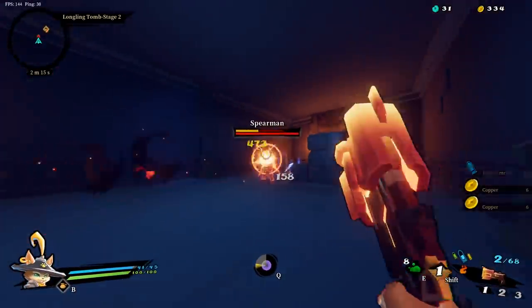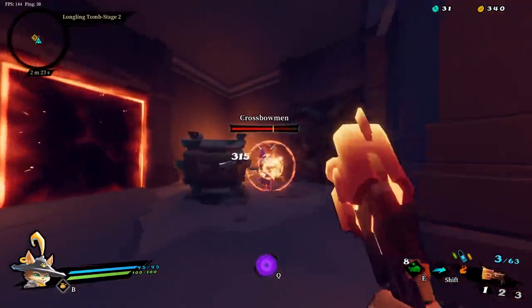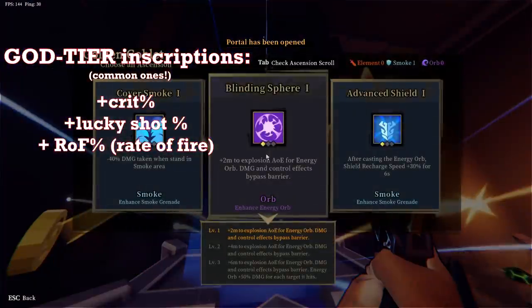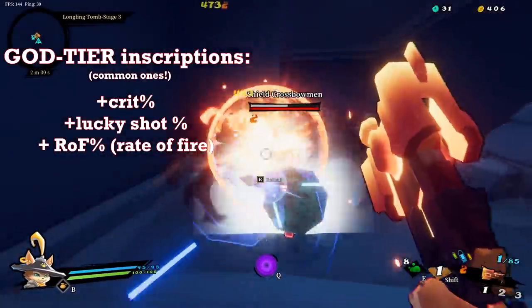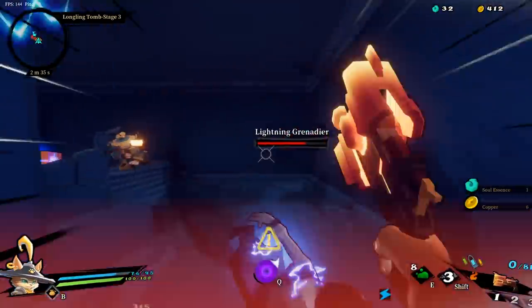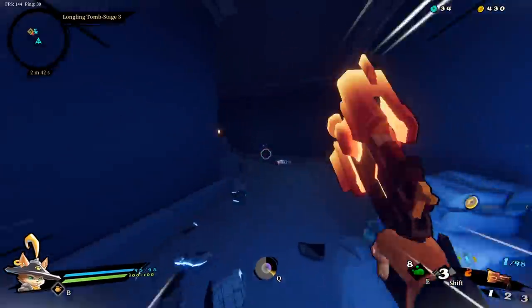Let's go over inscriptions now for all the weapons. I am tailoring this content to newer players so I won't go over any of the unique or gemini inscriptions, just the common ones you'll find starting out. For all guns the big three rolls you want are rate of fire, crit percent, and lucky shot chance. There are other good mods such as magazine size, but if you land any of the big three you will absolutely feel the power increase. I'll make another video covering weapon inscriptions in detail, so for now just be on the lookout for crit percent, lucky shot, or rate of fire as they are all super strong on any gun.